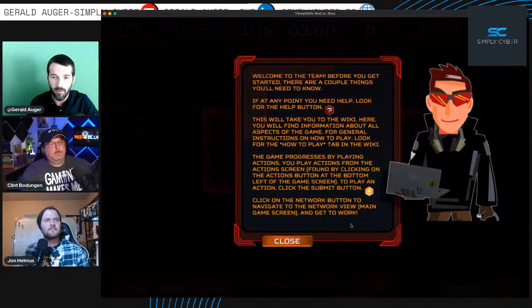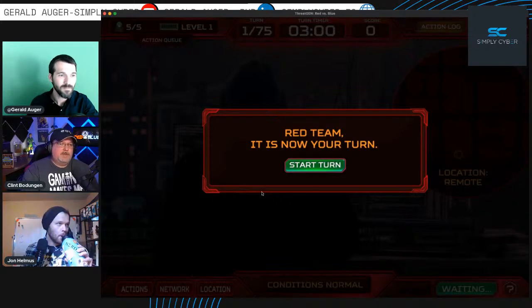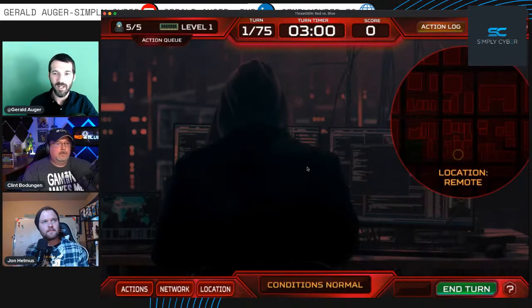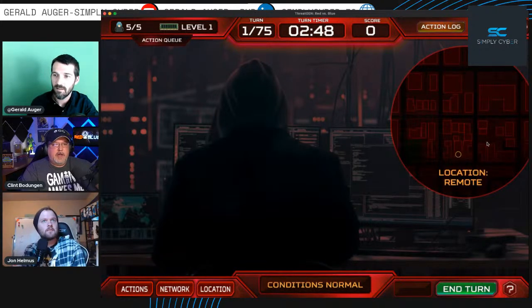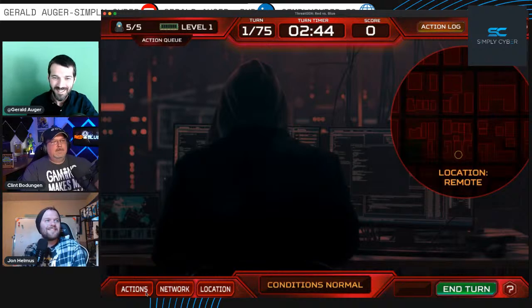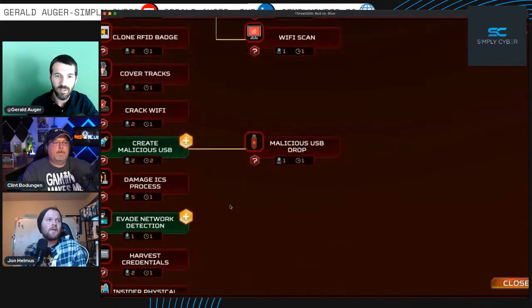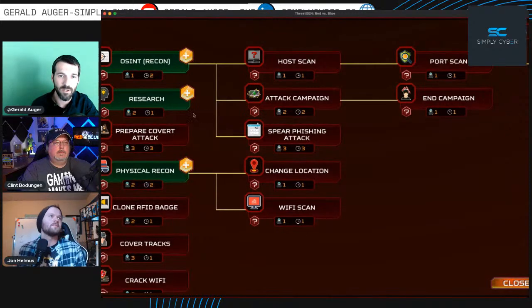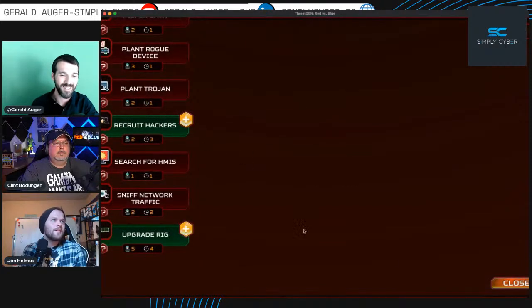Nothing about this game was developed with fiction in mind — it's based on real-world cybersecurity concepts. Here we go — we got the hoodie! This looks like an overview of a neighborhood. The green actions are the ones available: recon, OSINT recon, research, physical recon, create malicious USB, evade network detection, recruit hackers, and upgrade your rig.